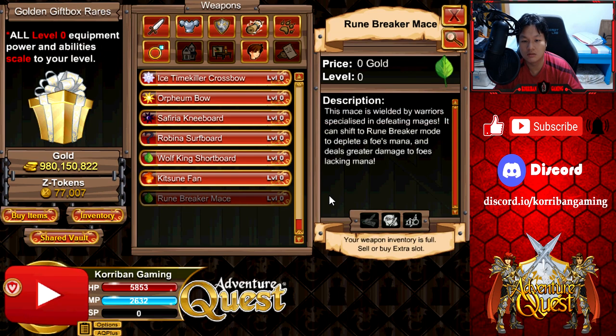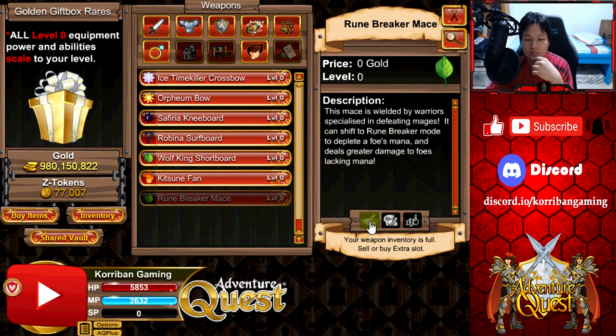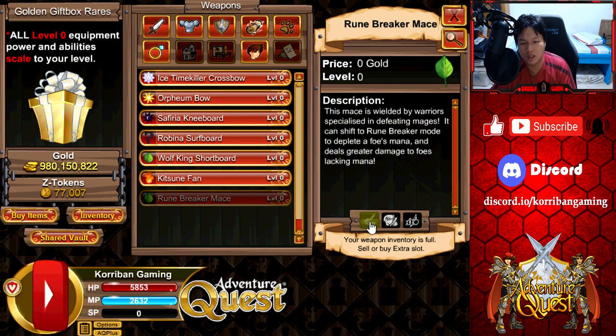Rune Breaker Maze — I think this is new. This maze is wielded by warriors specialized in defeating mages. It can shift to Rune Breaker mode to deplete a foe's mana and deal greater damage to foes lacking mana. So based off the description, I think you can switch modes to damage the enemy's mana instead of their HP bar. It's certainly interesting and unique, but is it a good ability? No — simply because most monsters nowadays rely on SP rather than MP. And even for the MP spellcasting monsters, they usually aren't boss monsters. On top of that, they usually have a way to regenerate MP. But then again, this is only a rare box.